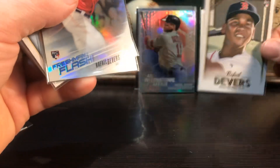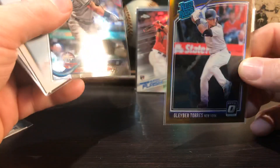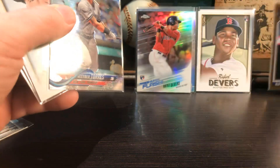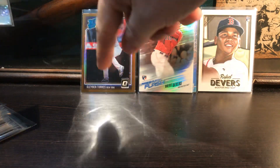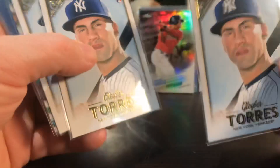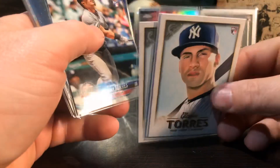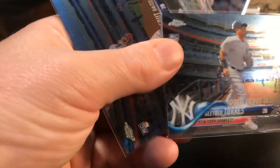I pulled a bunch of his stuff out of packs as well. Freshman Flash rookie card. There's another Gleyber Torres - that's a cool gold Rated Rookie Optic for Gleyber. These are just kind of mixed in with all kinds of different stuff in these stacks. There's another Gleyber, there's the Gleyber Gallery rookie cards - pretty slick. Another Gleyber.